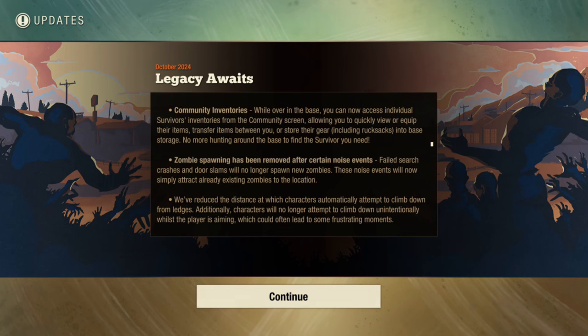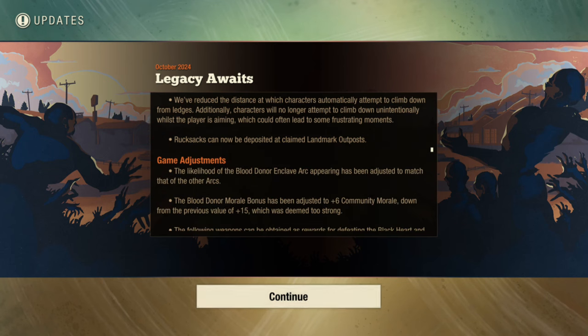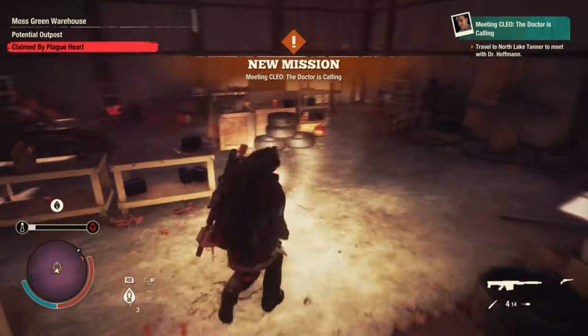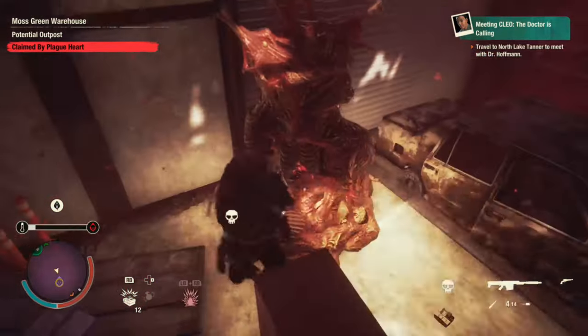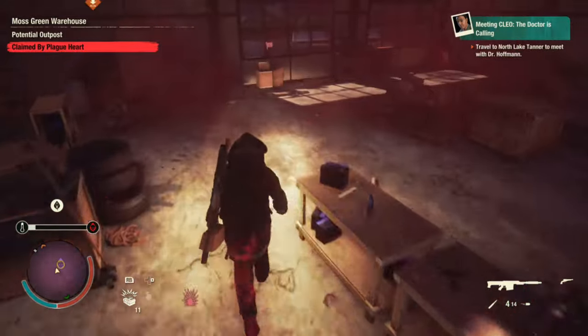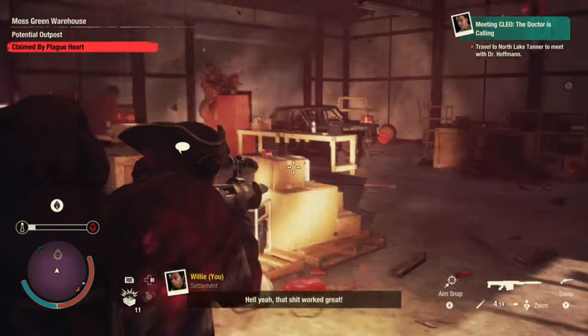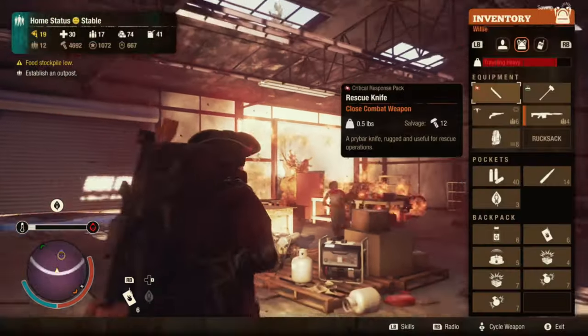This is something I talked about in Update 37 — zombie spawning has been removed after certain noise events. When you clear out an area, that area stays clear. Failed search crashes and door slams will no longer spawn new zombies; those noise events will now simply attract already-existing zombies to that location. They've also reduced the distance at which characters automatically attempt to climb down from ledges, and characters will no longer attempt to climb down unintentionally while the player is aiming. Rucksacks can now also be deposited at claimed landmark outposts.